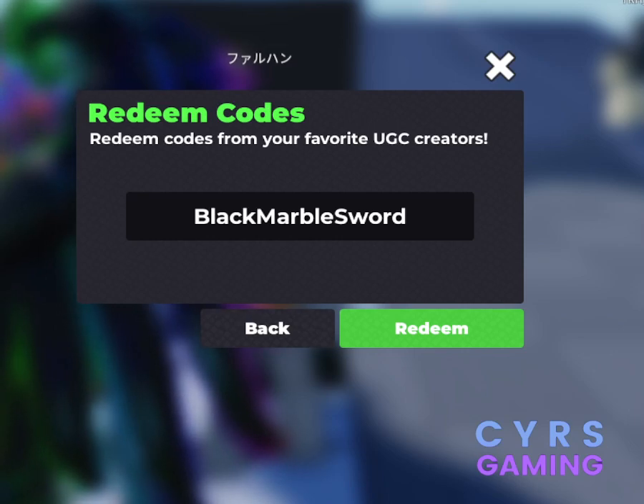So UGC Flex code, or Flex UGC code, whatever you call it — this is the code that I want to share with you. Black Marvel sword, so this code will help you to get the Sigma sword.